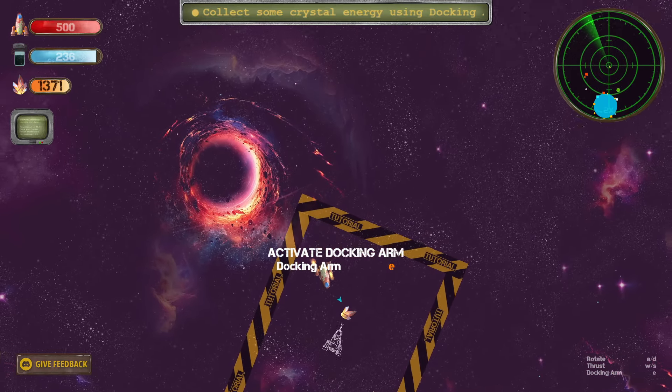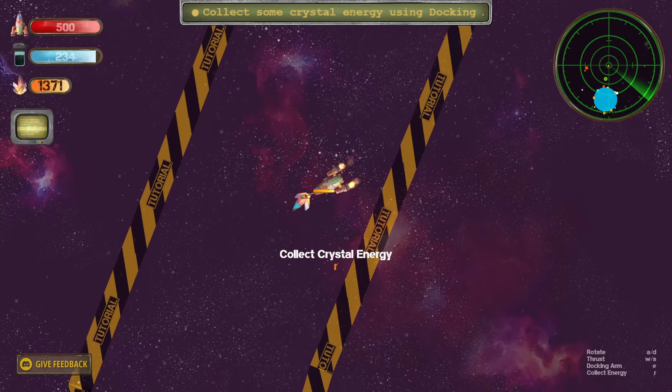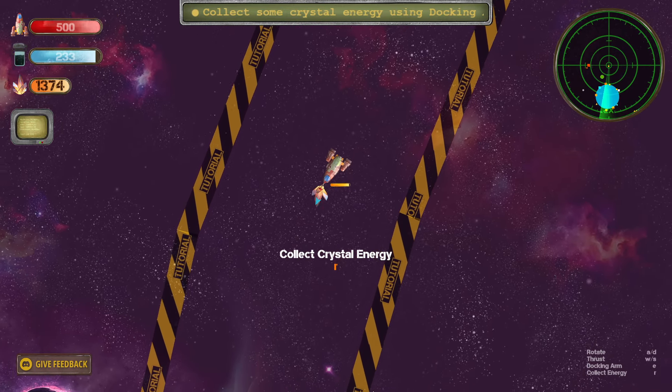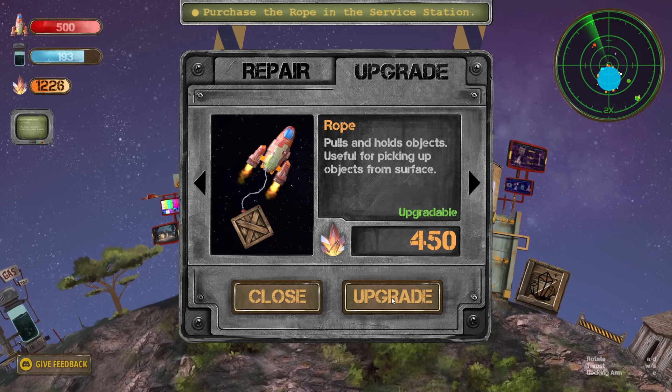I went too fast. I've got it. Where do I take it? Collect it with R. Oh, we have to suck the life out of it. So now we need to purchase the rope.